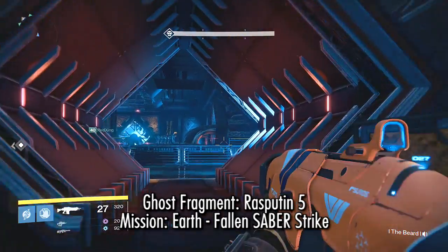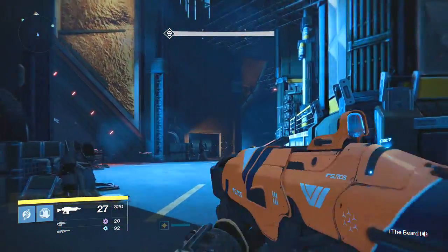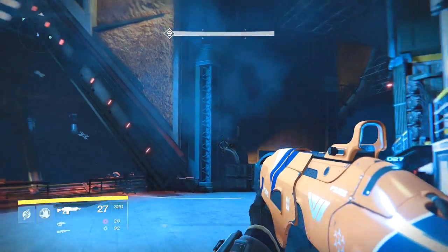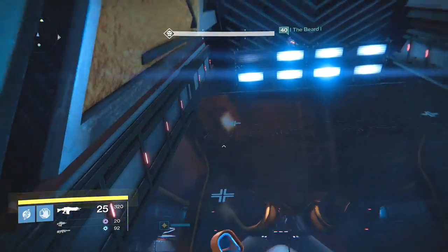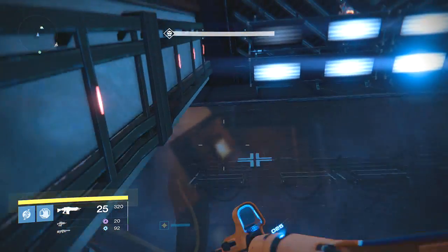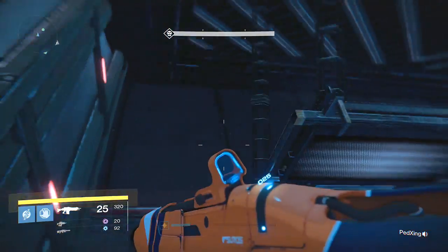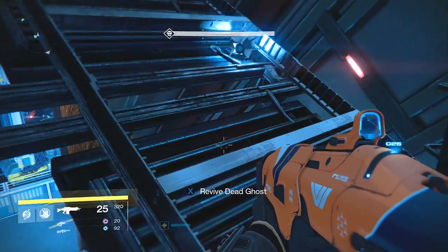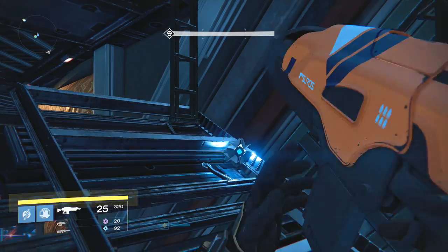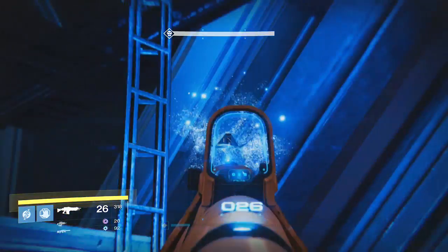Now we're in Bunker War 4, still in the Fallen Saber Strike. Go up into this room and you'll see a large angled window. You'll have to jump up, land on the window, and keep jumping your way up it. This can be a little difficult on your first try, but keep at it. You'll end up on top of these lights. On the left-hand side when facing the lights, behind the lights, you'll find one of these dead ghosts.